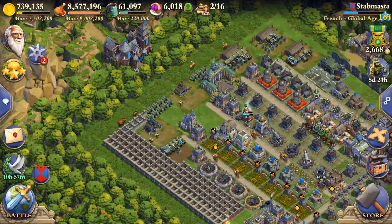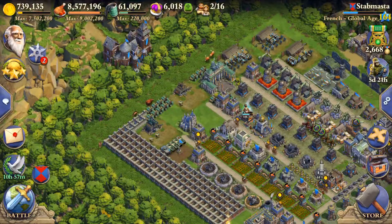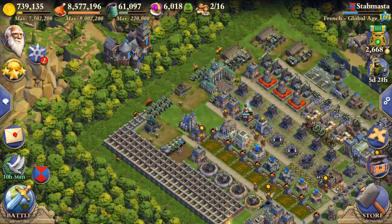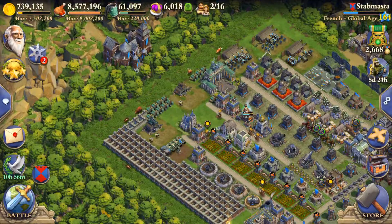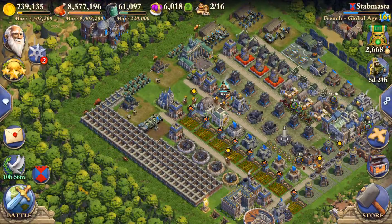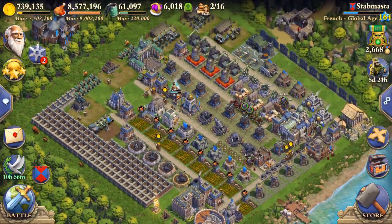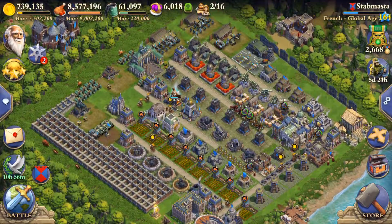Good evening dominators. Today we're going to talk about how to store loot — your precious resources, your gold, food, oil — and how to store it so that it cannot be stolen by attacks on your base, by raiding attacks. Basically there are two methods.